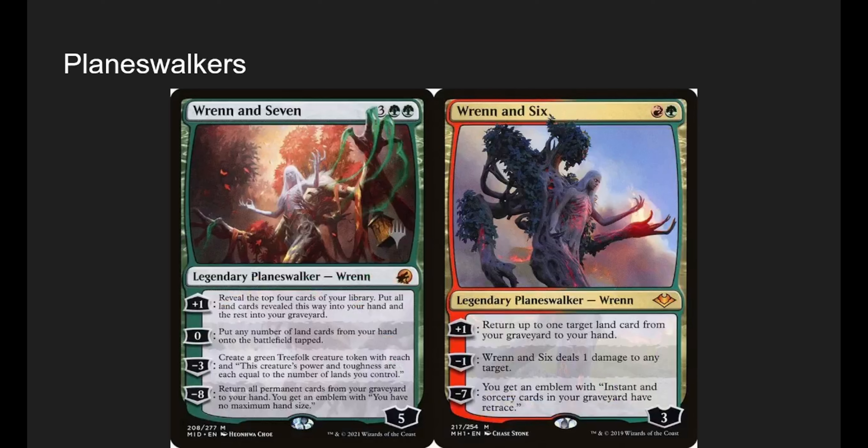Talking about planeswalkers, we have Renon 7 and Renon 6. Renon 7 says reveal the top four cards of your library, put all land cards revealed into your hand and the rest into your graveyard — so we're never going to miss a land drop. You can put any number of lands from your hand onto the battlefield tapped, make a huge treefolk with power and toughness equal to the number of lands you control, or get an emblem that returns all permanents from your graveyard to your hand with no maximum hand size. That treefolk is going to be like a 15/15 — it's going to be crazy, and then practically getting a bunch of lands that we can whip into play.